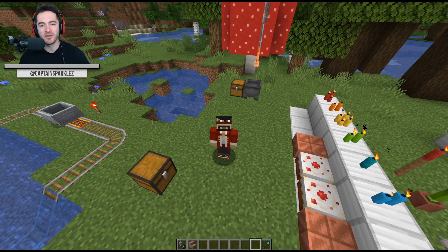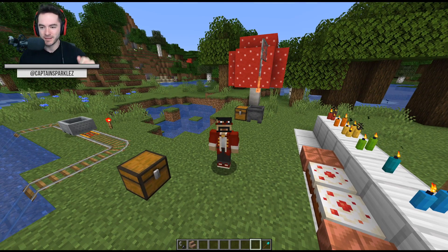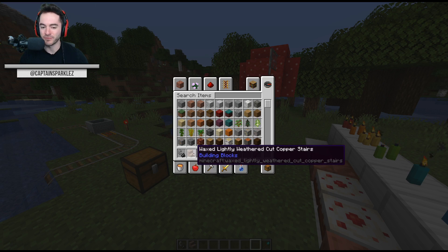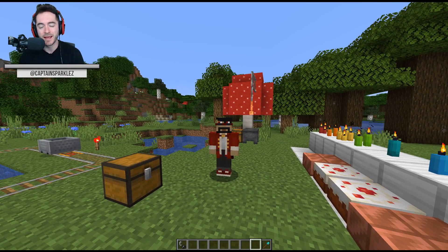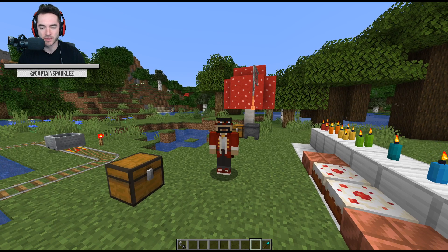Alright everybody, welcome to the final installment video for the first snapshot for Minecraft Java 1.17. Kind of like 'waxed lightly weathered cut copper stairs,' which I believe now holds the title for longest name of an item in Minecraft. Hope you never have to fit that on an item frame. If you missed the first couple videos I posted talking about the copper and the amethyst geodes, feel free to check those out - I'll link them below and also at the end of the video.